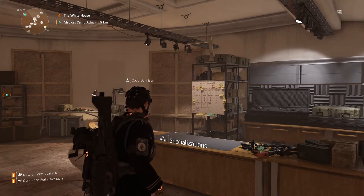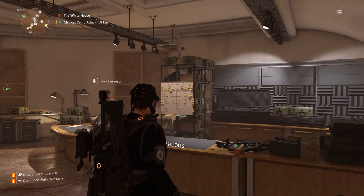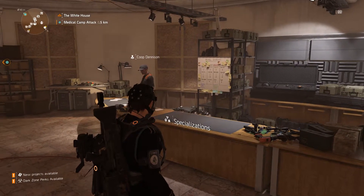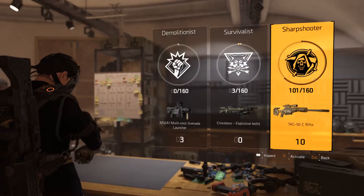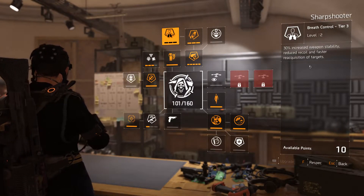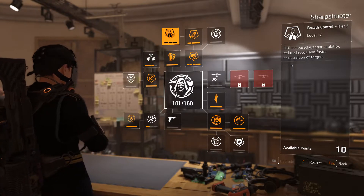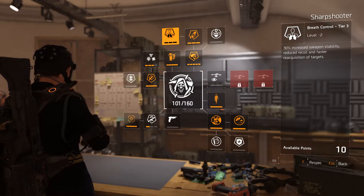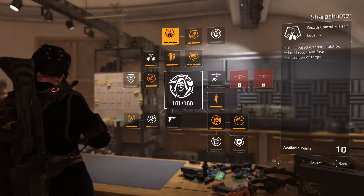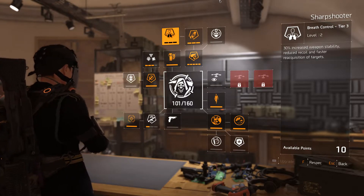With stability and accuracy — you've probably already seen a couple things about it. Let's get into it. First of all, got the Sharpshooter specialization. Basically it gives you 30% increased weapon stability, which covers both accuracy and stability. If you played Division before, you know accuracy is weapon bloom — the crosshair spread as you fire — and stability is the kick or recoil from the weapon.